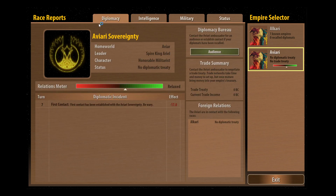Firstly I'm going to talk to them and just see what they've got to say, but first it's important that we look at the Aviari's actual statistics. So we've got we can tell where their home world is, the name of their home world is AVR, the name of their leader, and then this is really important - the character.